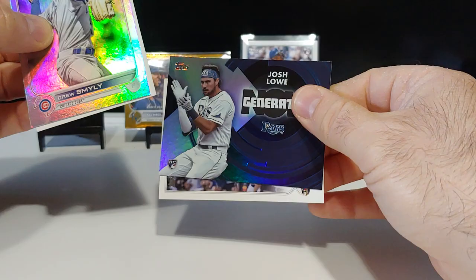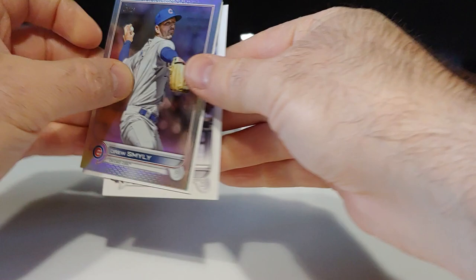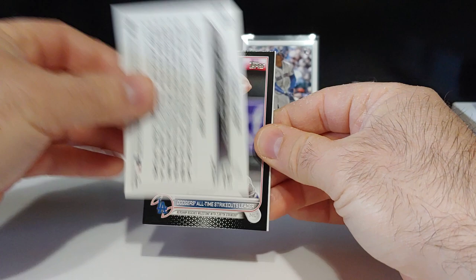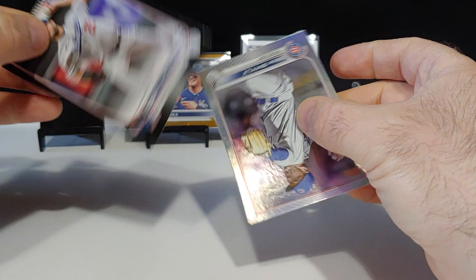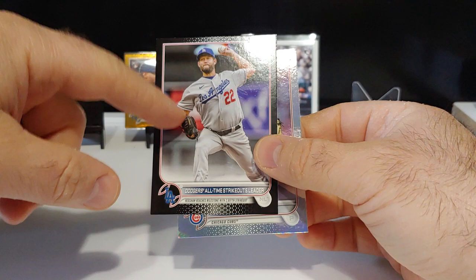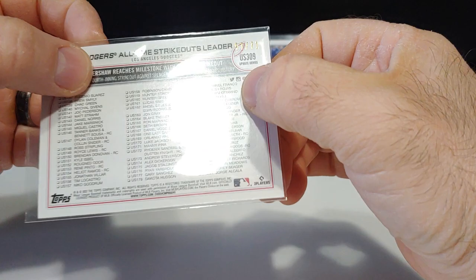Josh Lowe on the Generation Now. Still need that Julio one. Aaron Judge All-Star and Yordan Alvarez on the 87 design. We have a short print or a gold parallel - it's a parallel! Dodgers Kershaw, All-Time Strikeouts Leader, that's a black out of 71. I think I have three golds of this card - pulled a black Kershaw, that one is 57 out of 71. Very nice. Aaron Judge insert. Next pack up.